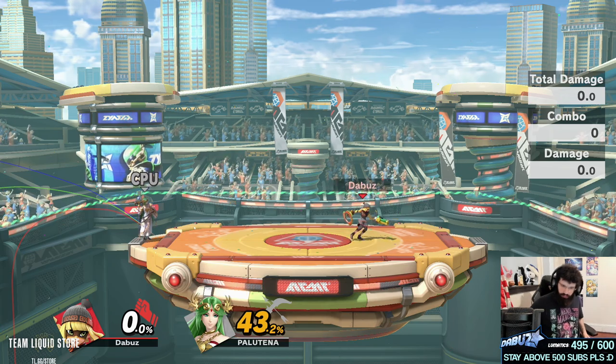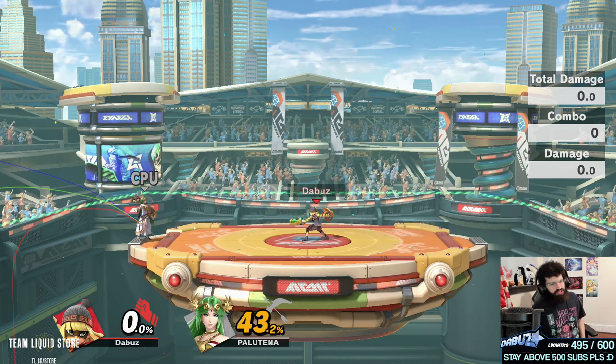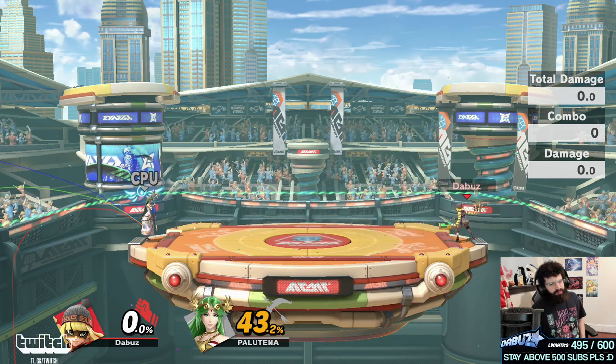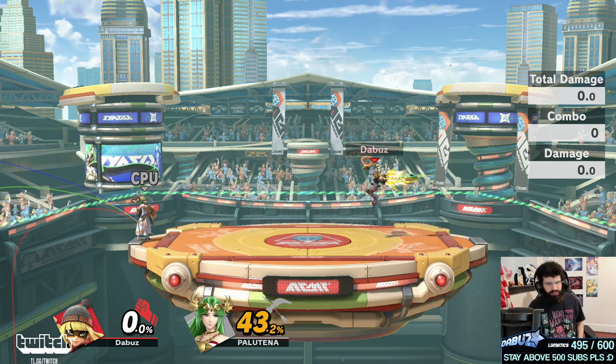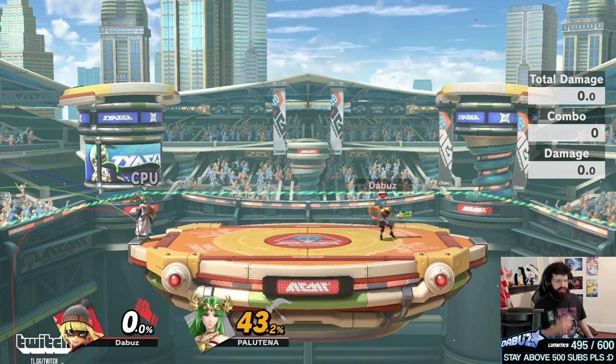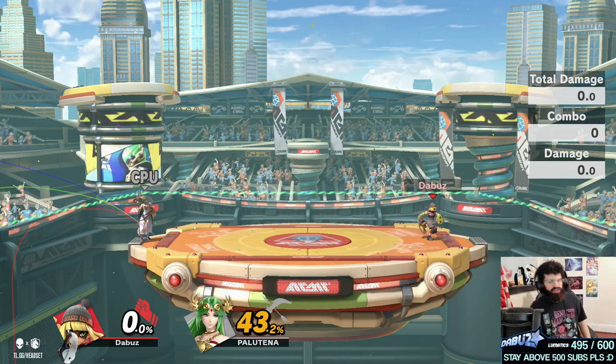Also in neutral, up B can be used as a way to get out of the corner and move around. Especially if someone's respawning — up-B'ing to a platform is really solid. Or if someone's chasing you too aggressively, up-B'ing past them can be good. But it's a bit gimmicky because they can react to the up B as long as they're not committing too aggressively to chasing you down.